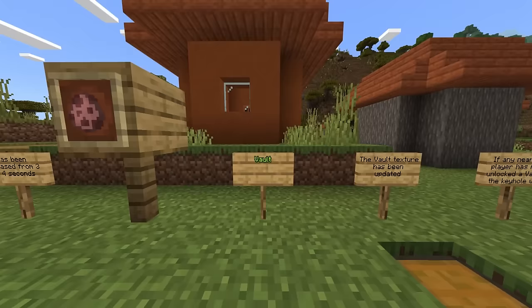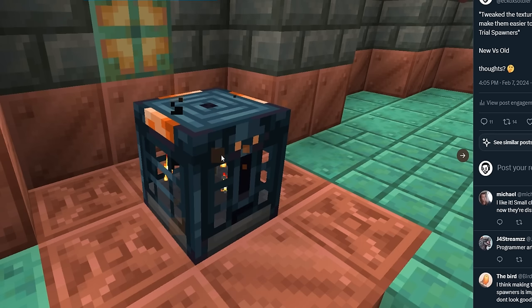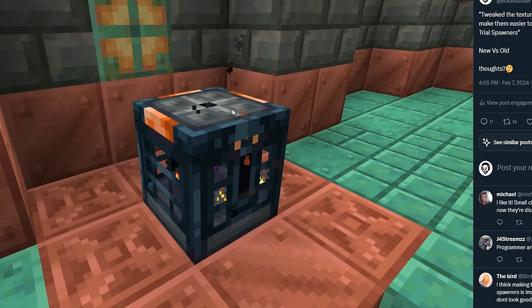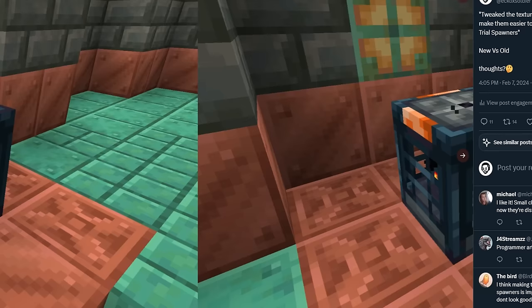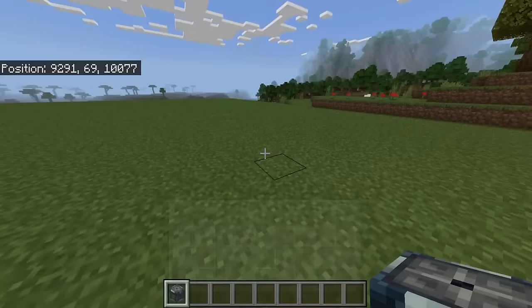Moving on to the vault. The developers said the vault texture has been updated. Here is the old texture and here is the new one — I'm going to be honest, it's quite terrible. It just doesn't seem to match the whole design. There's no disputing they need to change the texture, as the vault looks too much like a spawner, but this is not the way to go.